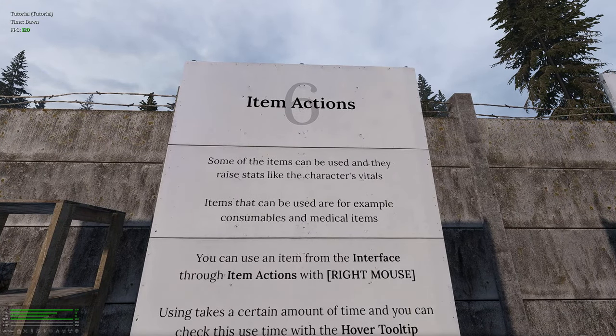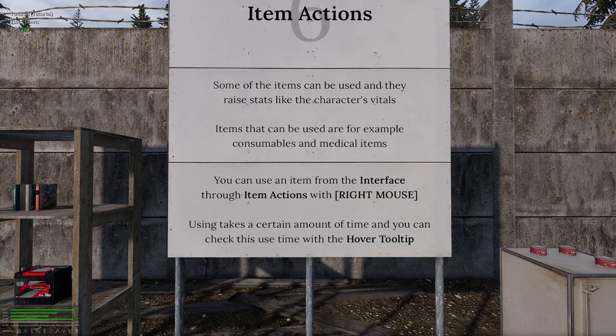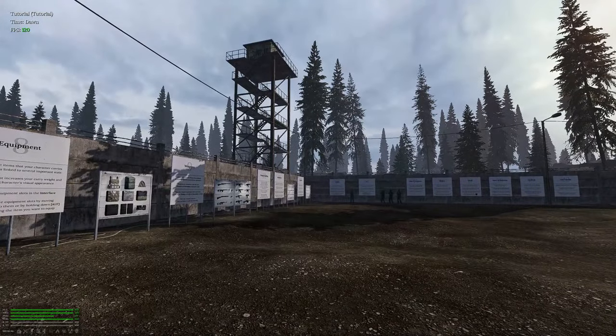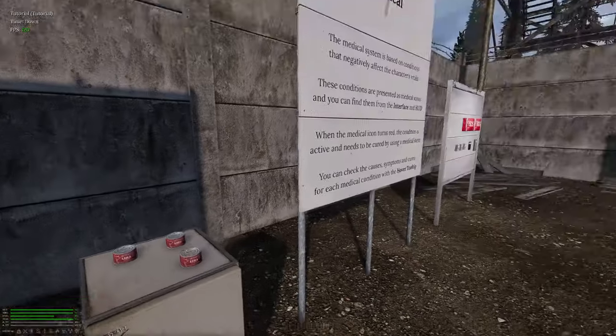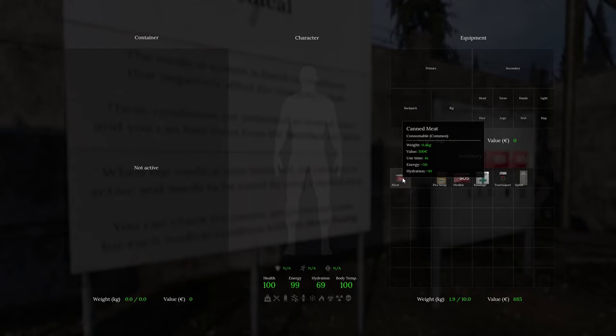Item action — some items can be used to affect character stats like vitals. Items that can be used include consumables and medical items. You can use an item through item actions with the right mouse button. Using takes a certain amount of time. We've got our soup here — raises energy and hydration. There's a fridge with meat; the meat also raises energy and hydration, same as the soup.